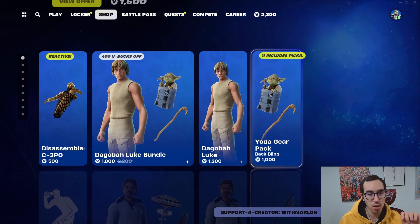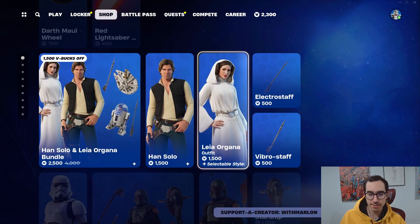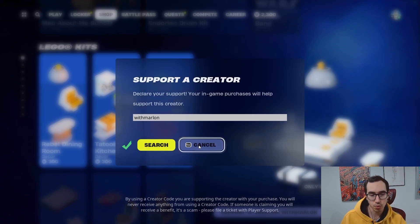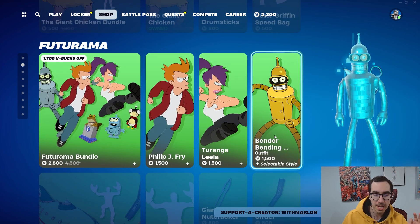Another day, another shop with awr and all of the Star Wars goodies — look at these, these are good stuff right here. If you think about getting any of it, you already know what to do: use code with Marlin. We do got Family Guy back in the item shop.